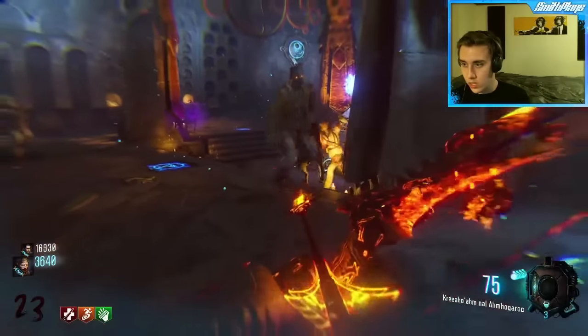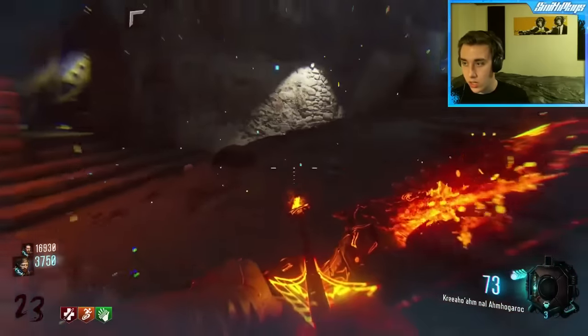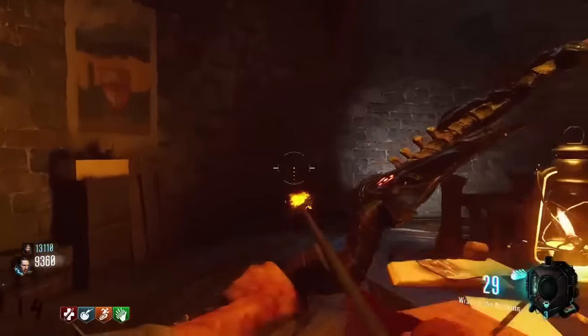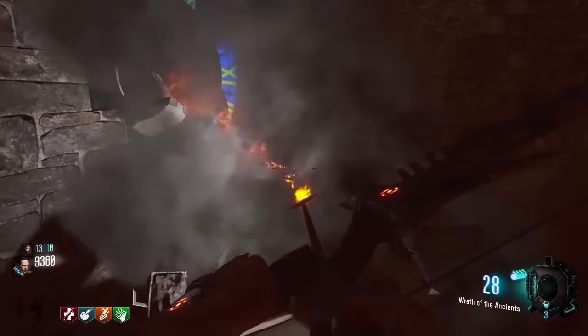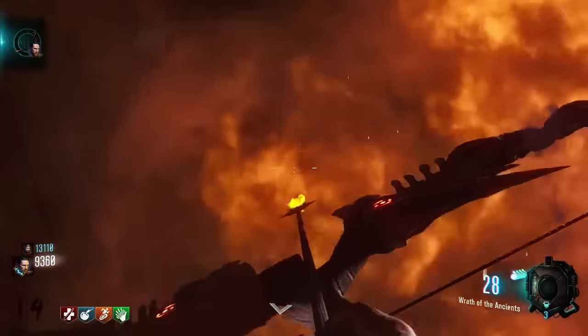Now we're going to move on to the fire bow — probably the second best bow in this game. The first step is to head to the top of the clock tower, shoot that little symbol, and it will reveal the broken arrow which you can pick up.